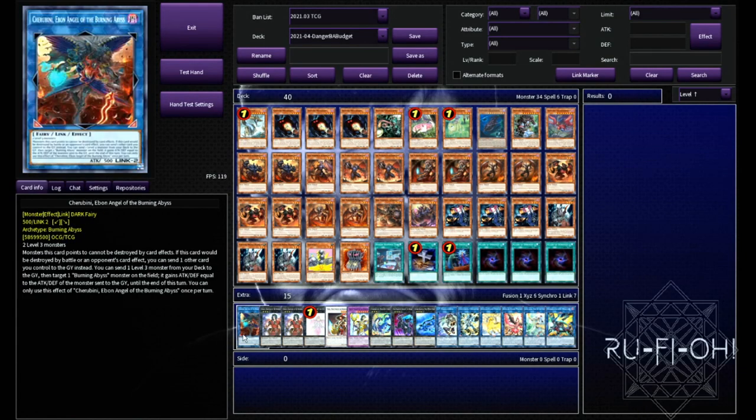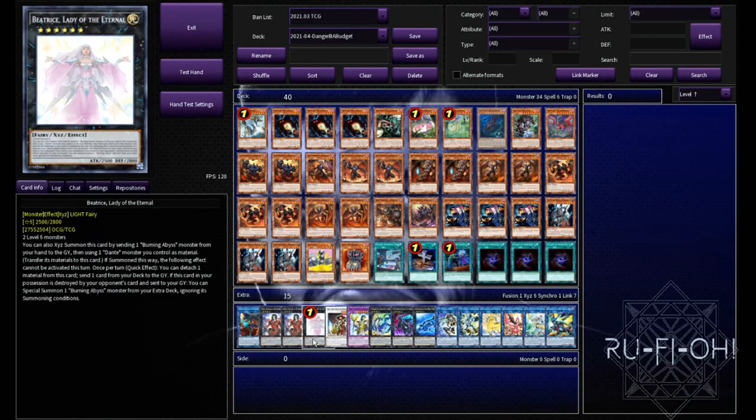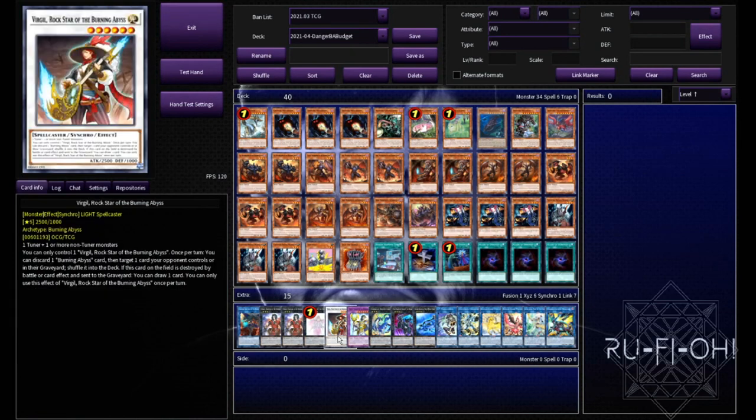And then we move on to the extra deck. I'm going to start off with Cherubini — just one copy is perfectly fine, you could run a second if you wanted but I just don't think it comes up enough. Two copies of Dante — you'll never need a third, two is perfectly plenty. A single copy of Beatrice because she's at one; if she was at more, we'd probably run additional copies. A single copy of Virgil in here — honestly, I just wanted to play it because I could. There's probably better options, there are some fringe benefits of being a Burning Abyss monster in name, but it's not really that crazy. You could run Brio, which is arguably just way better and does exactly the same thing.